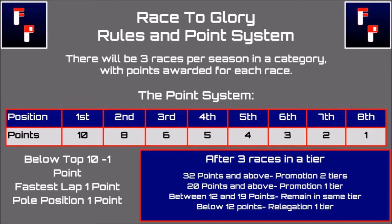If I get 32 points or more I get promoted and skip a tier. If I get 20 points I get promoted normally. Between 12 and 19 I stay in the same tier, and below 12 points after three races I get relegated. If I get relegated I'll think of a forfeit handicap for the next races in that category.